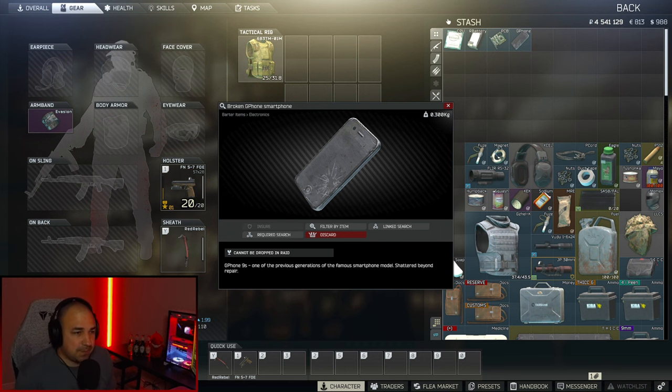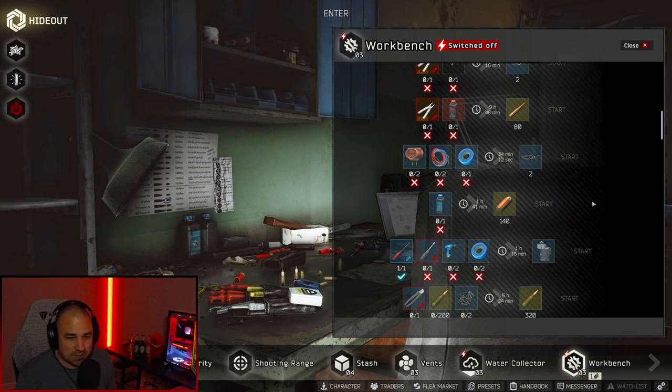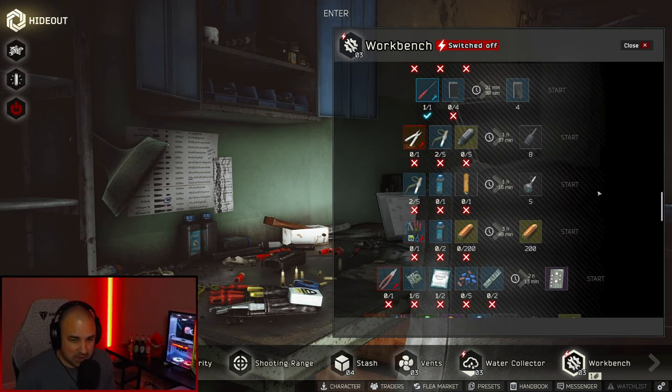Last but not least, you need three broken G-phone smartphones. These are actually kind of not as common to find in raid. If you do your hidden stashes and duffel bags you'll come across them from time to time, but they are kind of tough to find. You can go into the interchange tech stores, but you're barely finding them there — and is it really worth going to one of the most highly contested places on interchange with all the chads? They make it easy for you though: go to the hideout, go to workbench level one, and you can craft yourself a broken G-phone without stepping foot in a raid.